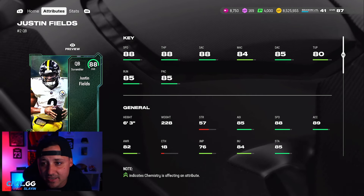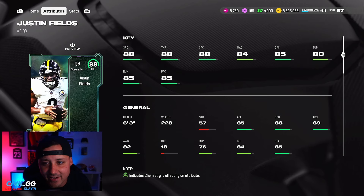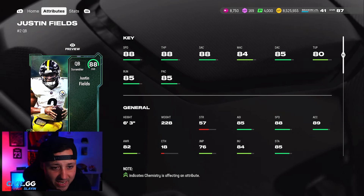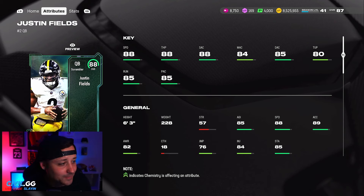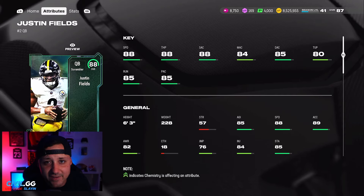You want 85 threshold for accuracy — his short accuracy is 88, that's good; medium accuracy is 84, which is a problem. You could use a strategy item to bring that up, but his throw under pressure is still going to be an issue. The speed on this card is great if you're running a run-heavy offense with a lot of read options. Deep accuracy at 85 is going to be okay.